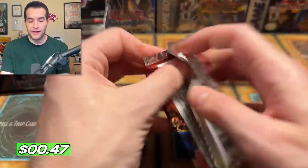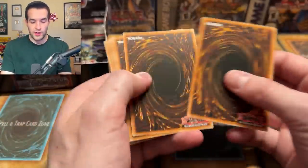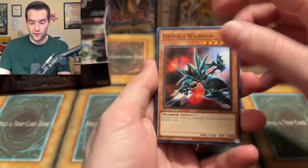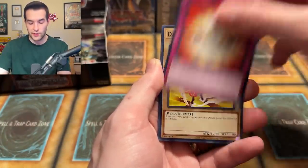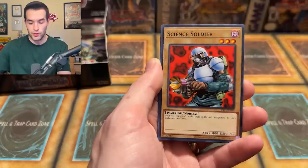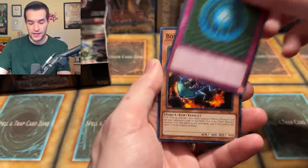Time for Pharaoh Servant — not quite first edition, but maybe one day. We have Eye of Truth, Shadow of Eyes, Darkfire Soldier, Numero Dos, Science Soldier, Gust, Gravity Bind, and a Bombardment Beetle.